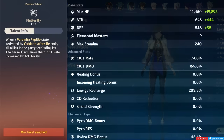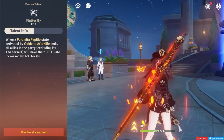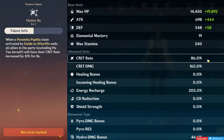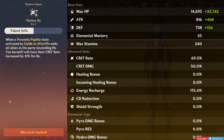Hu Tao's first ascension passive is more of a team buff than it is useful for her. After the Paramita Papilio state from her skill ends, she will give 12% crit rate to the whole team, excluding herself, for 8 seconds. Note that her skill can be considered ended by swapping her off early.